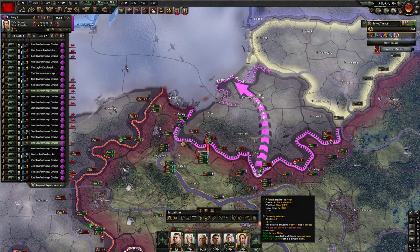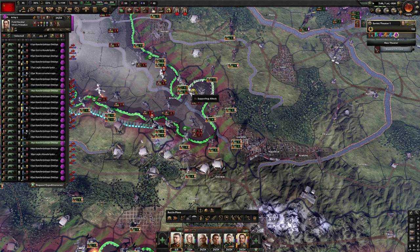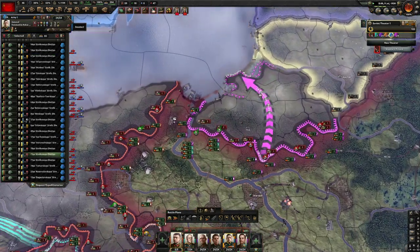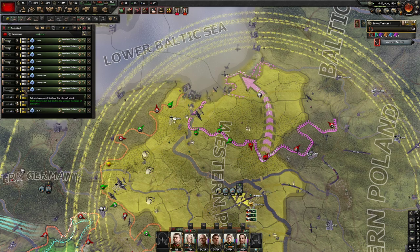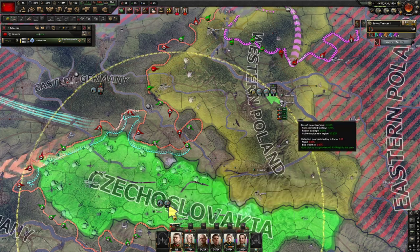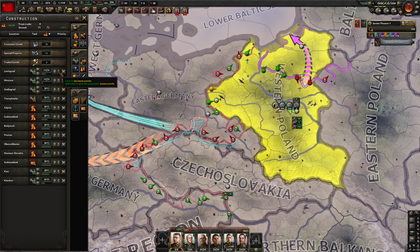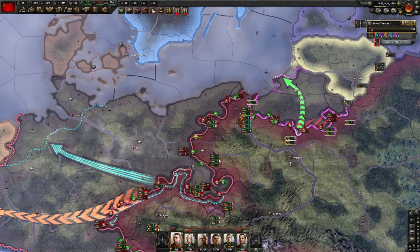The Germans are pushing deep into Poland and we're having a little bit of supply issues. It would be sweet to get an encirclement over here near Breslau — looks like we're just going to beat them back though. We do have five supply planes up in this area, so we can keep that on our armored spearhead. Let's also micro all this stuff for No Step Back.